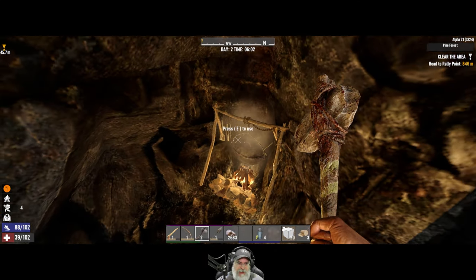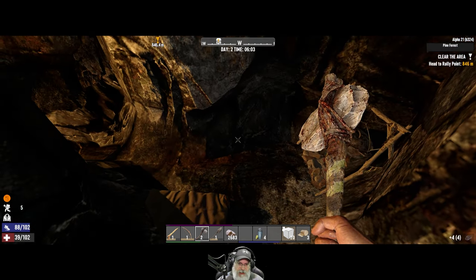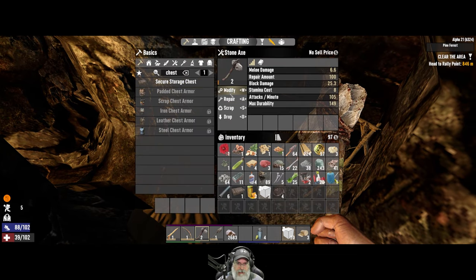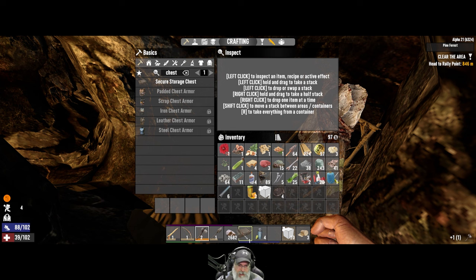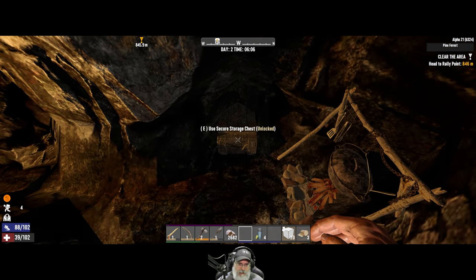Welcome back everybody to 7 Days to Die, Alpha 21 stable. I am an old guy starving, so we're gonna take this charred meat out and consume that. Let's get this repaired. I've dug out the initial chamber here.